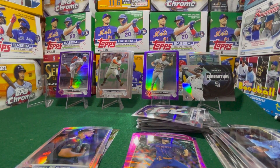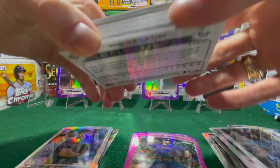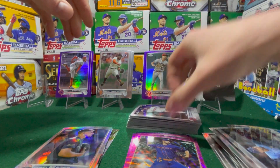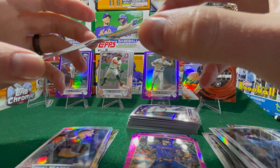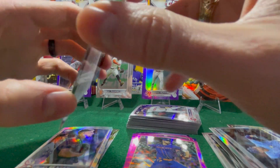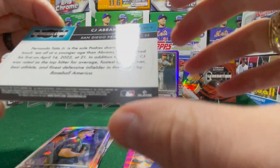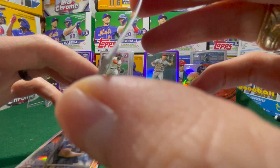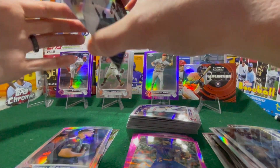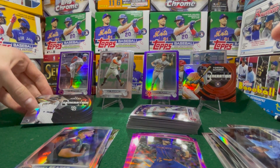No last pack magic, but all in all still a very fun rip. Look at all these rookies — one of those packs was nothing but rookies and a Nico Goodrum, so a pretty thick stack of rookies. We got a nice CJ Abrams Generation Now. Quality on the front doesn't look too bad — it's always the back with the print lines. PSA's website says print lines basically don't matter as long as they don't impede the appearance of the card, but every YouTube video about grading says watch out for them.